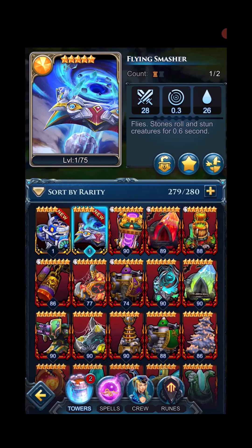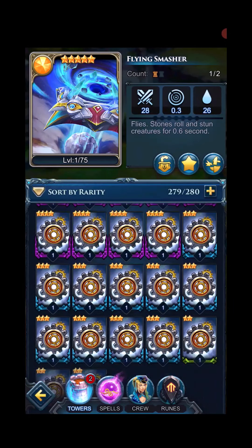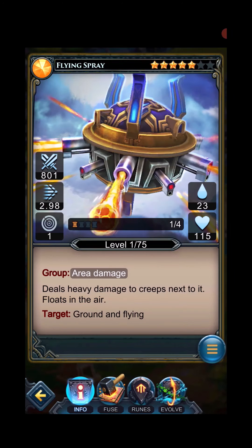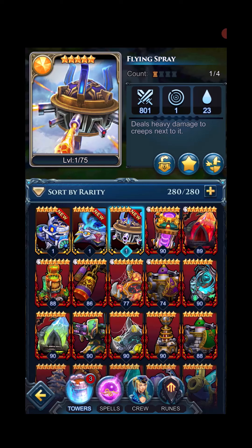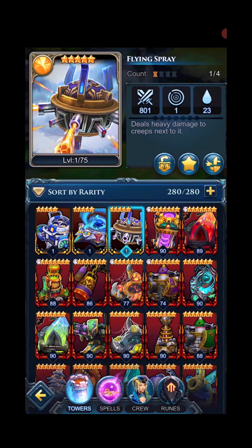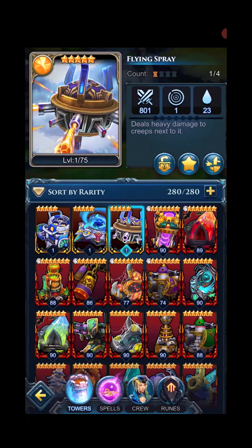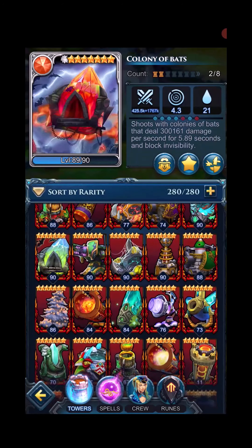The art on that looks pretty awesome — looking forward to seeing what these towers look like. That one might win just by the effect; looks a lot like the snowball tower. We've got the flying spray — heavy damage. Okay, so now we have a couple of air towers at level one. They're not going to do anything but look pretty. We'll get some more levels on them to see what they can actually do. The colony of bats is going to be our heavy hitter.